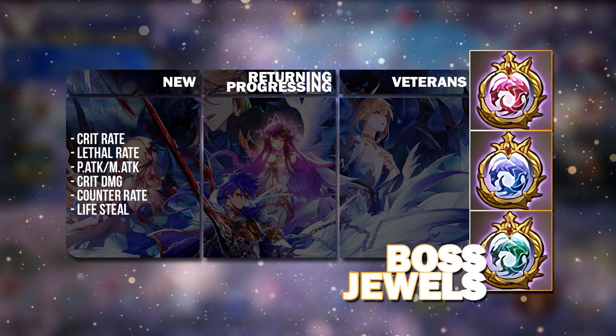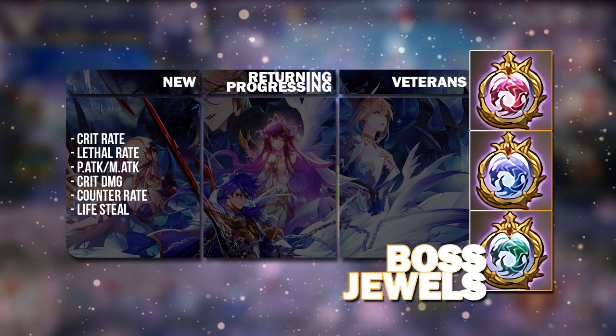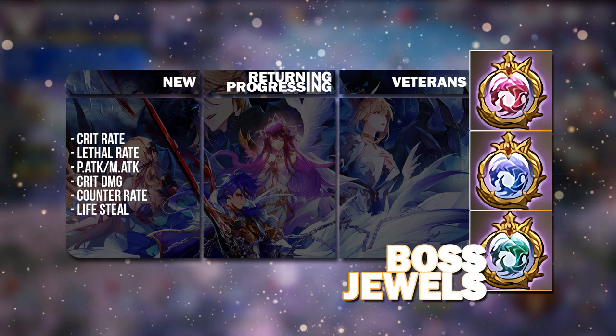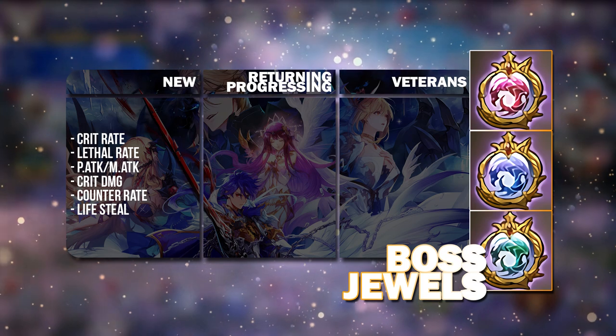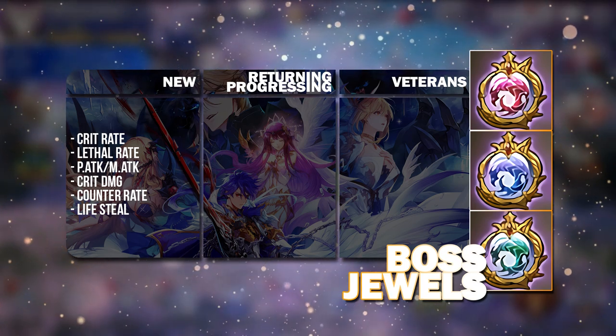Counter Raid is good for heroes like Aeris and Sieg, which new players will probably want to use so that they'll be able to sustain the other heroes on their team. And Lifesteal is also a decent choice.